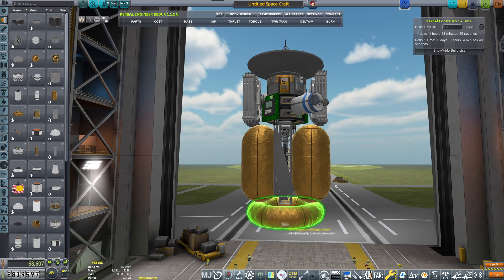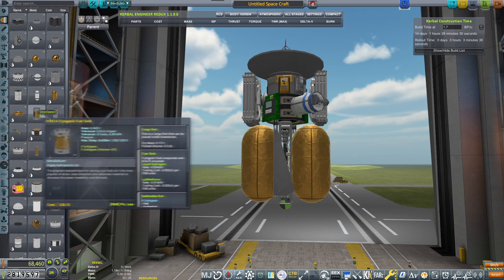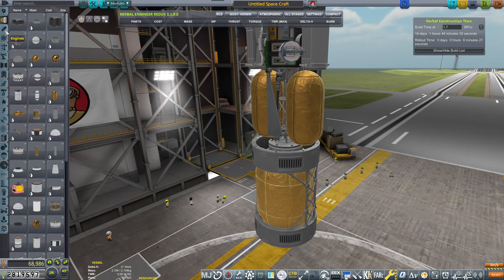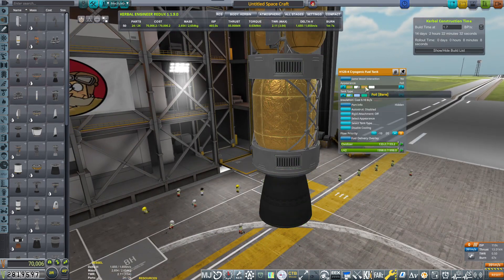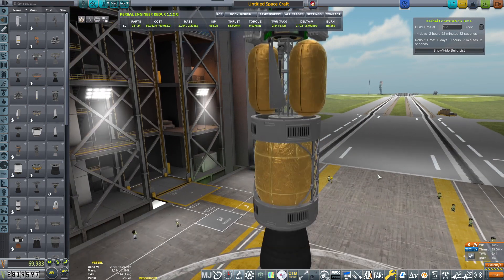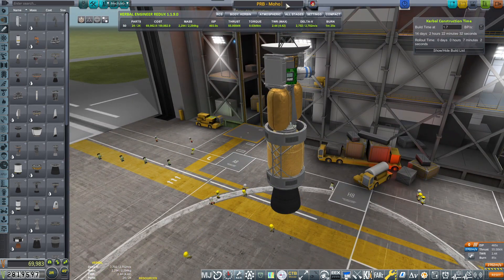I'm thinking toroidal tanks — those are actually quite nice. There's a cryogenic fuel tank, that sounds plausible. Then we need to figure out the engine for it. Hecate sounds like a good option. If I go with LH2 and oxidizer — I think it's liquid methane — which would give us a quite substantial delta-V amount, that's nice. So I'm going to call this Probe Moho Explorer Mark 1.